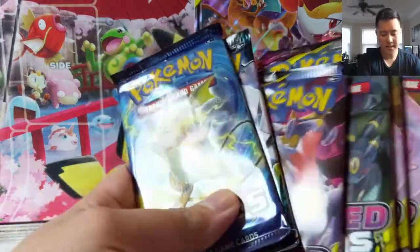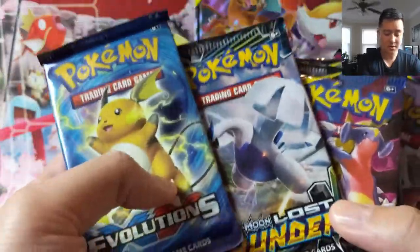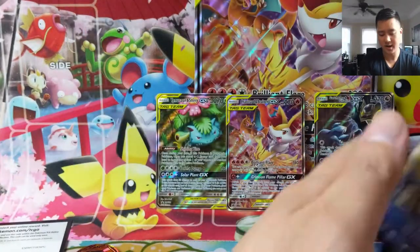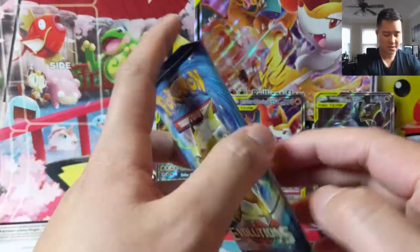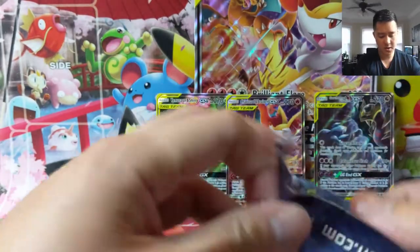So we got a whole lot of packs — mostly Unified Minds, two Cosmic Eclipse, one Lost Thunder which is nice, and one XY Evolutions. So we'll start off with this one, of course.